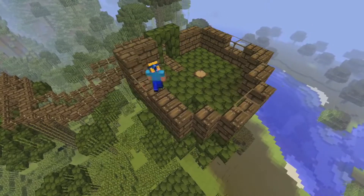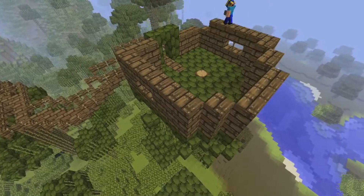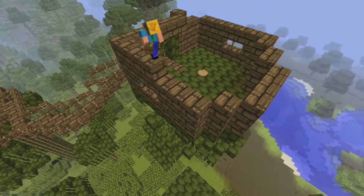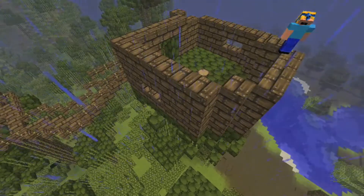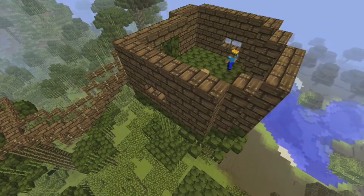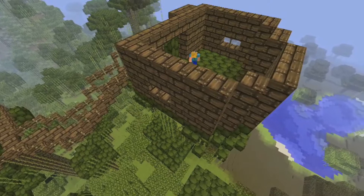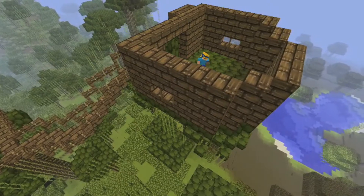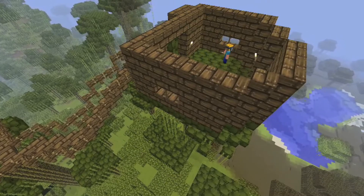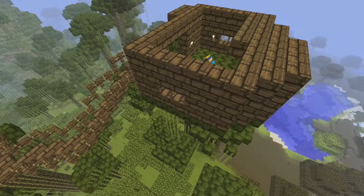I stuck some windows in on each side because important people are going to want a nice view of the outside world. It's also a prominently placed tree where you can kind of look over the swamp next to it.